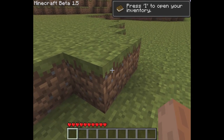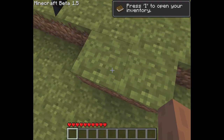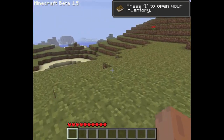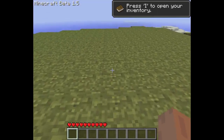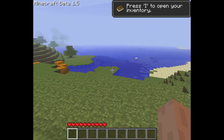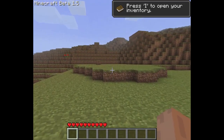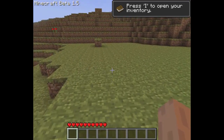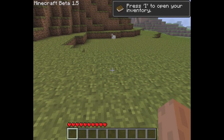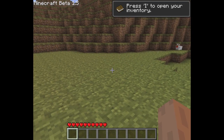One difference in beta 1.5 is that the sides of grass blocks now show the same color as the top of the grass blocks. The color of the grass depends on the biome — you can see the grass is greener here and has more of an orange tint over there. That's the only difference I immediately noticed.